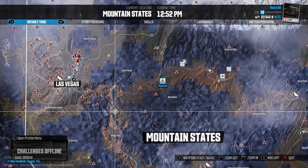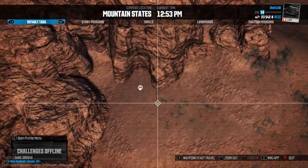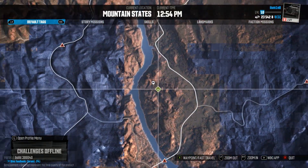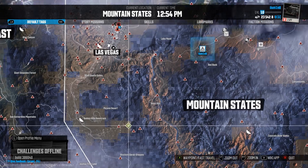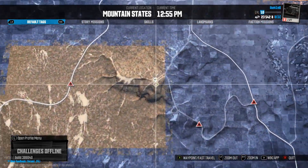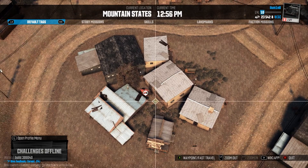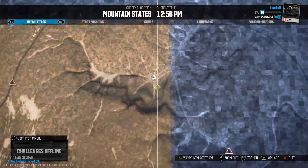Number 11 is here right next to the river, amongst the cliffs here. Number 12 is parked right amongst these houses, and you'll have to ride through this side to get to it.